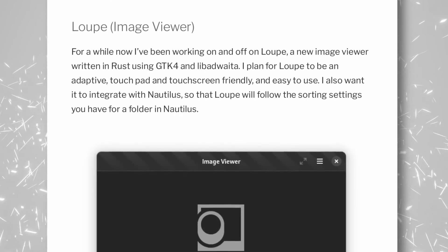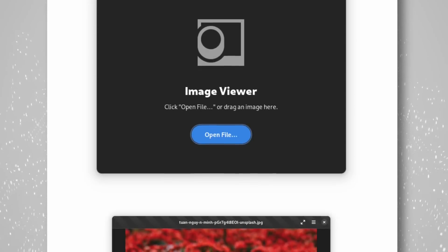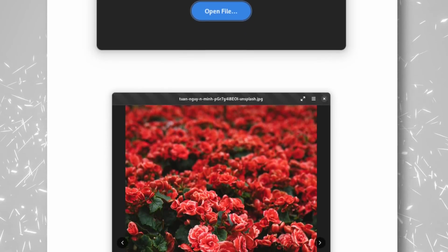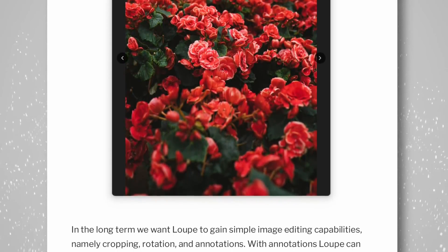They also want to work on a new file chooser that would be handled by Nautilus and not by GTK anymore, and on making Nautilus responsive so it can work well on mobile devices. Finally, there's also a new Image Viewer that's more modern, that is touchscreen and touchpad-friendly, and will get editing capabilities in the future. There are a few other interesting ideas and proposals, but for now they're just that — proposals — even though they do look like they're going to make GNOME a more interesting platform for developers and users as well.